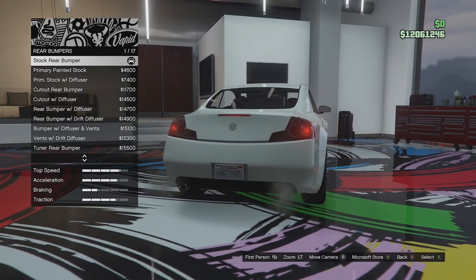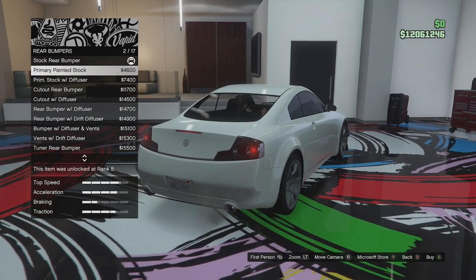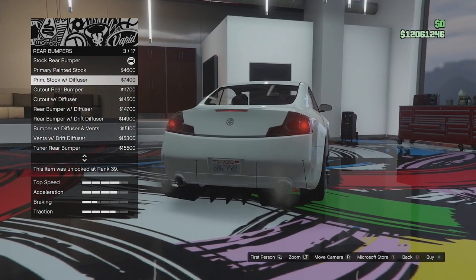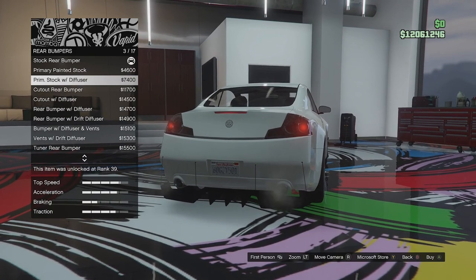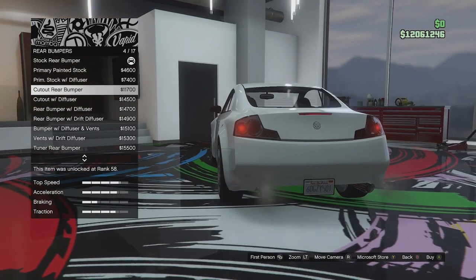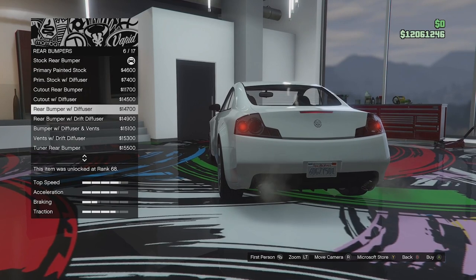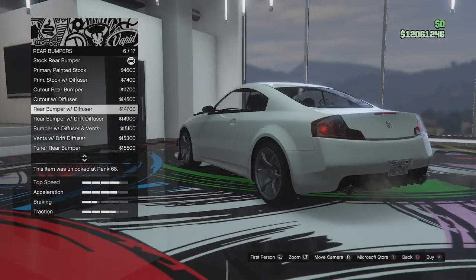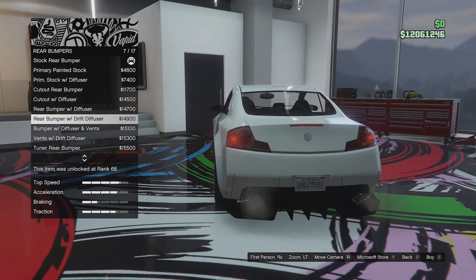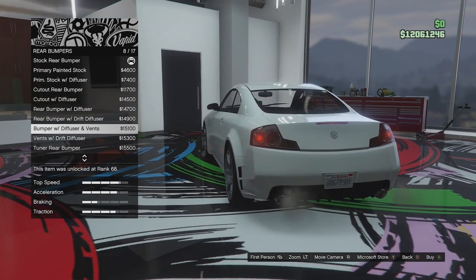Rear bumper options. We've got the stock bumper which has two exhausts standard, we can go for primary on that. So this is actually like diffusers — we can go primary with diffuser, we can have a cutout rear bumper, cutout with diffuser, and a rear bumper with built-in diffuser. We can have that with a drift diffuser, and we've got the bumper with diffuser and vents.